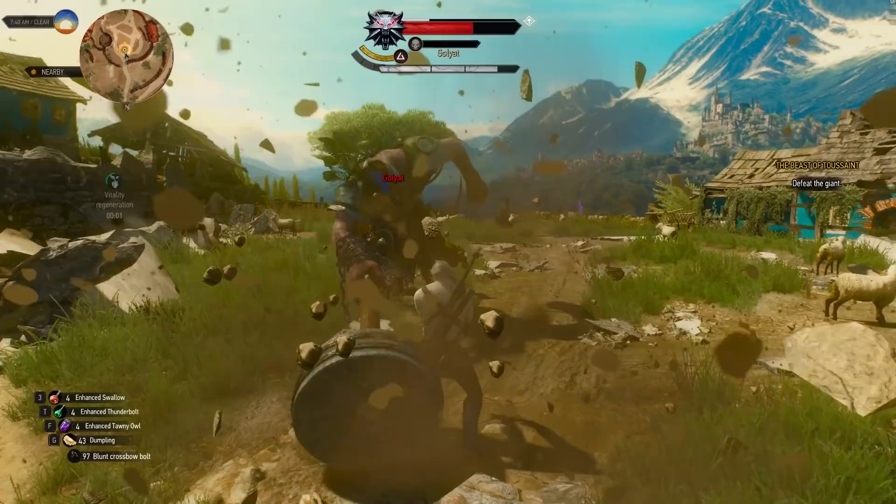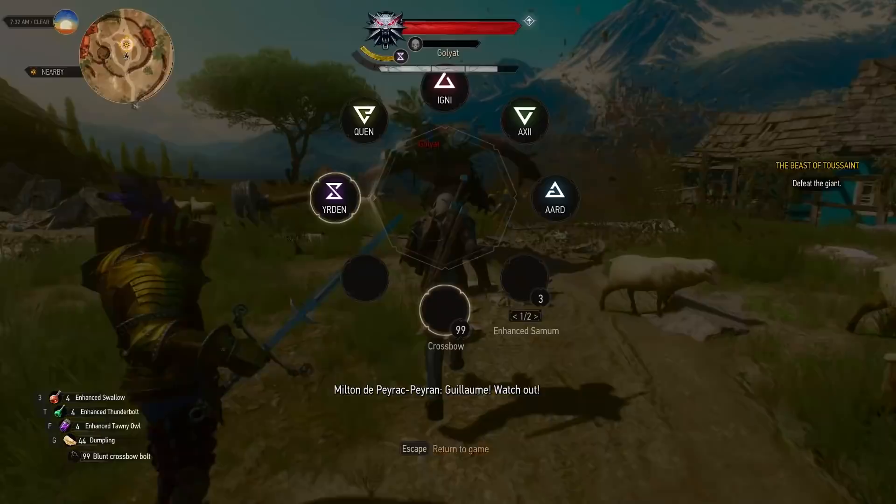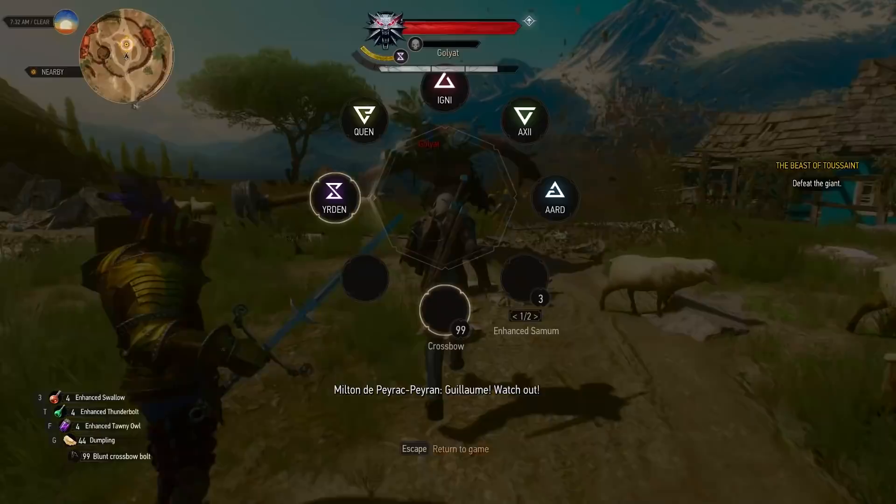Speed really is the only variable here — if you delay a little bit, it won't work, but if you are fast enough, it works the majority of the time. A small helpful tip: make sure your crossbow is reloaded, and you can simply check that by aiming and then cancelling the attack.